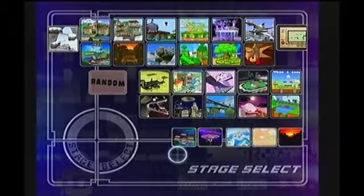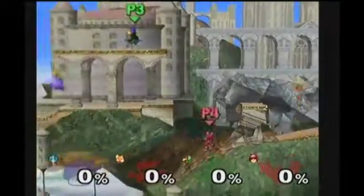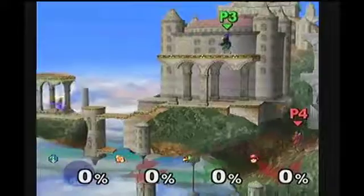The best stage for this glitch is Hyrule Temple. So you start up and you basically need a Super Scope — that's one of the items you should have on.